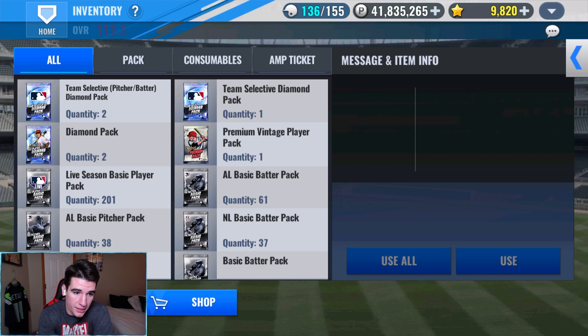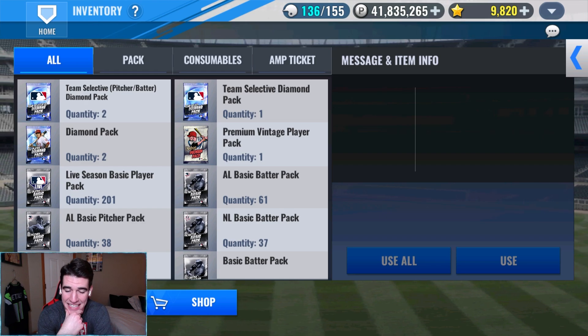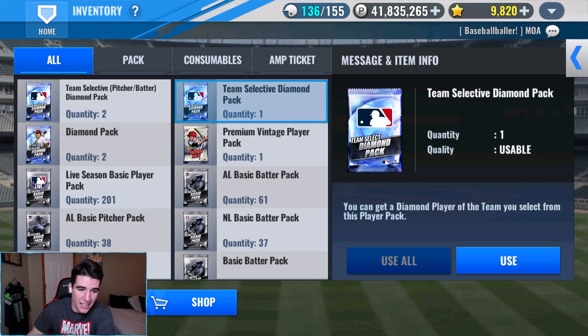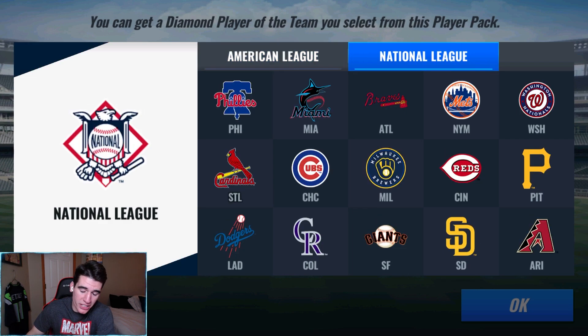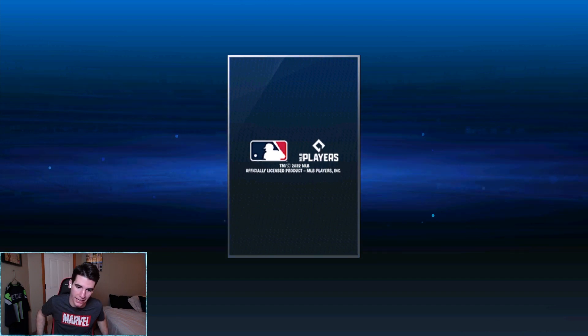We'll open the team select diamond pack first and do a poll on whether you want two pitchers or two batters from the other two selectable packs. Any purple today would be insane. I'm telling you February - we're gonna get someone useful today. I'm not gonna let it happen that we don't get anyone good the whole month of February. This one probably isn't gonna be Jake McGee 20 - I have a feeling it's a batter, maybe Machado. We'll do the no-look strat. Come on, three, two, one.